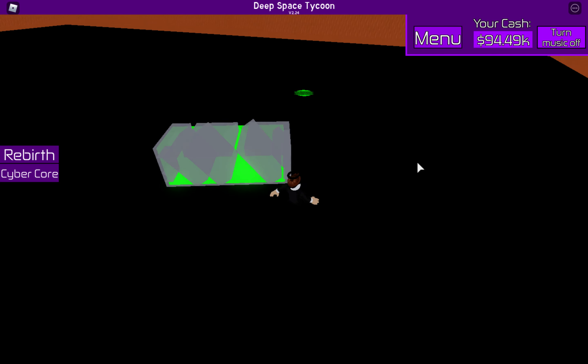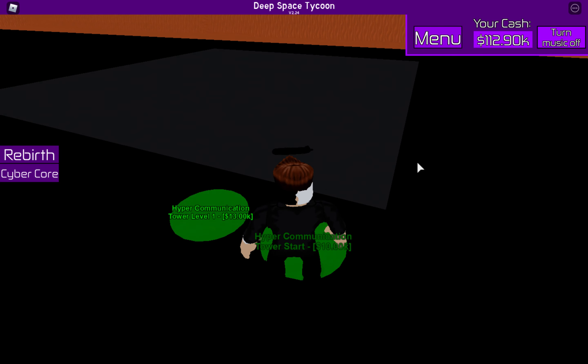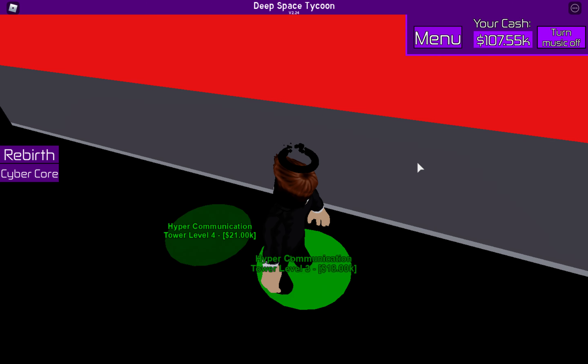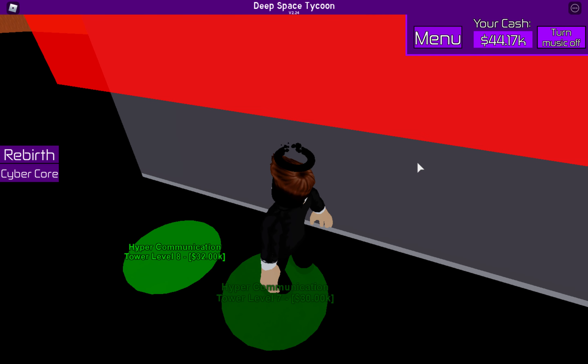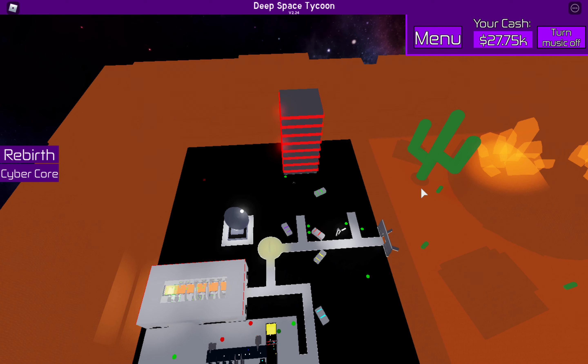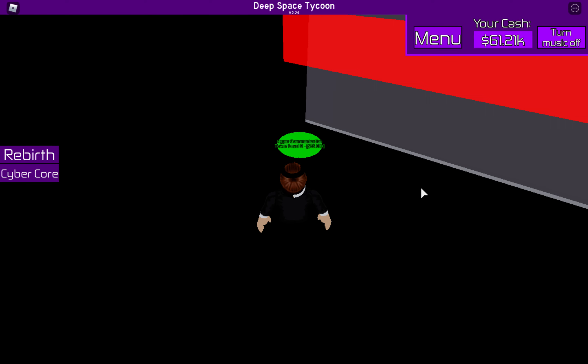Wait, wait — I want to get this crate. It's a green crate. What about this one — hypercommunication tower? Whoa, what's this? I'm confused here — just buying a bunch of stuff. Hypercommunication is being used, I guess.